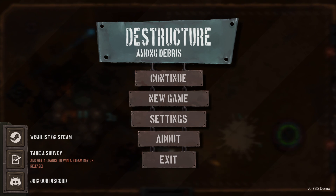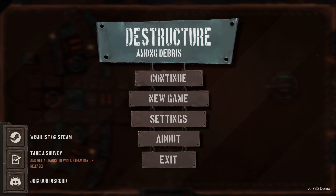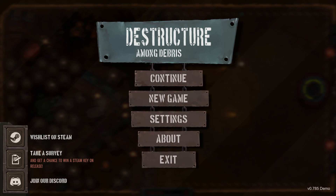The premise of the game is pretty interesting to me, at least. This is basically what happens if you take Breakout and raise the stakes and have a little bit more interactivity than the typical Breakout game — you get Destructure. The demo is available on Steam, so I will have a link for you in the description as always.